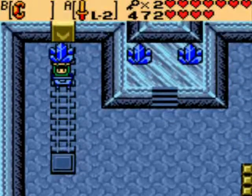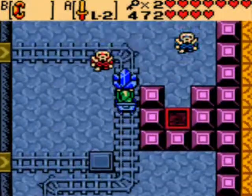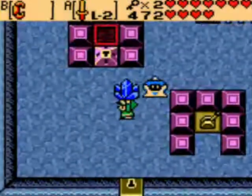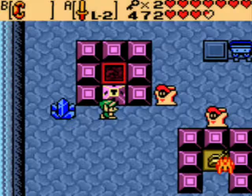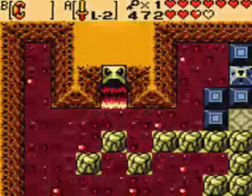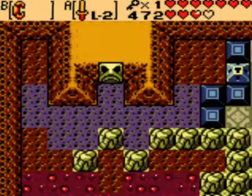We are presently working on the 8th dungeon, and we are just about done the 8th and last dungeon of Oracle of Seasons. We are currently working on this last area. What we have to do is take this ice and throw it down through those holes to freeze the lava on the lower levels.